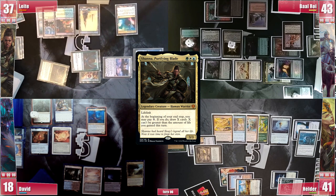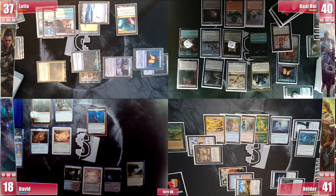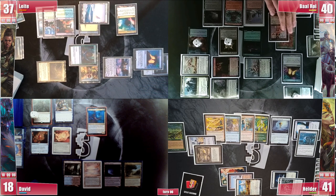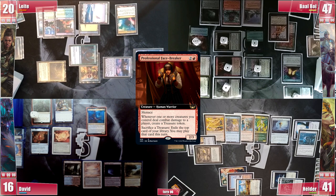His Mana Crypt only knows one thing — pain. 12 damage already from it. He goes to combat, sending all creatures but Esper Sentinel towards Leite, and the Sentinel towards David. The latter blocks and Baal activates Mi Chaos, removing a counter and putting a +1/+1 counter on each other creature. Facebreaker triggers for 2 treasures. In the second main phase he casts a Cloudstone Curio, triggering Rhystic and paying for it.